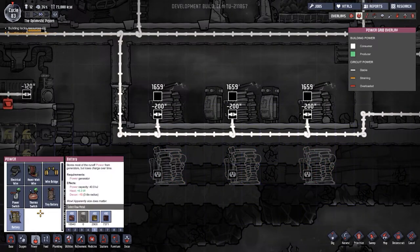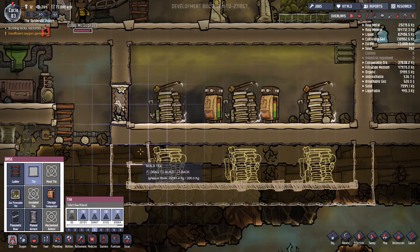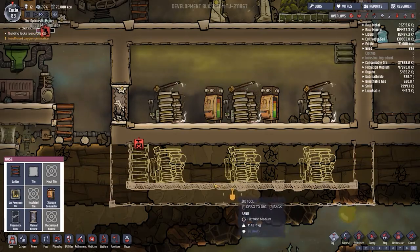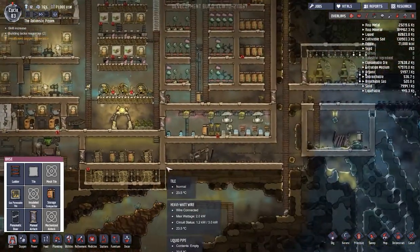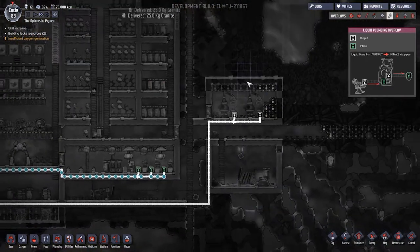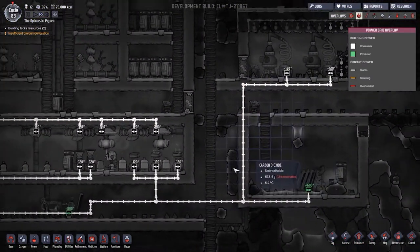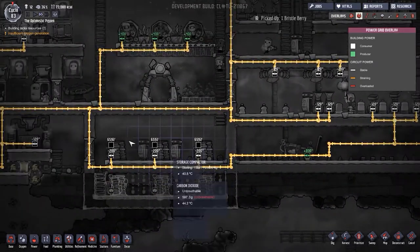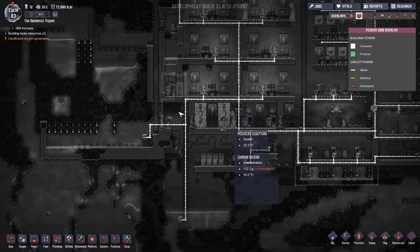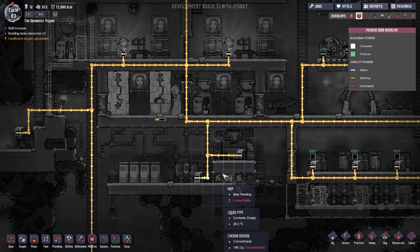Let's think about putting more batteries down here. I want to come in here with some tiles. Maybe a ladder going down so we can start putting things on separate power systems. Looking at this power system over here - we've only got 240 watts there, which is fine. We could probably run that separately. A loop of battery and wire here, then everything branches off in different directions.